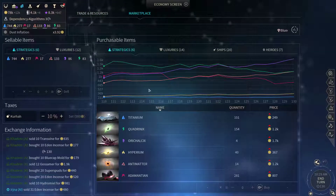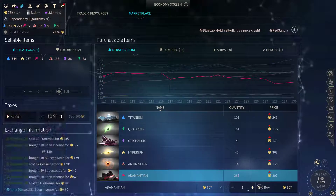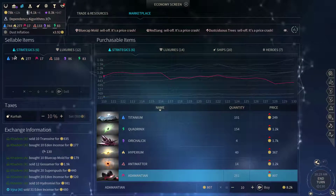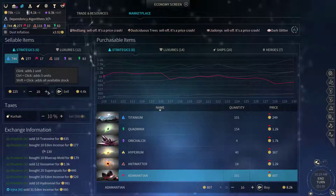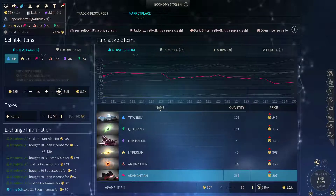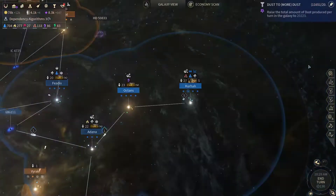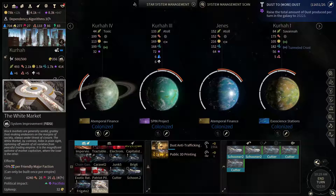Now Pollux — we could grab the cartel, or we could also wait for some extra adamantian and build the white market. However, this one I'm gonna build on Kurha. There's a lot of adamantian here on the board, so we can play a bit more. Let's sell some titanium. Now we can grab that upgrade — let's get the white market.